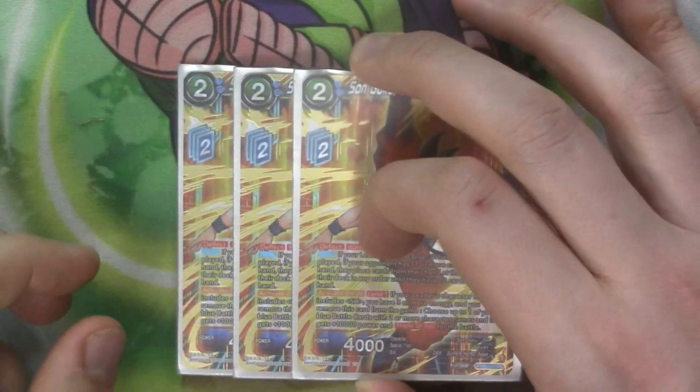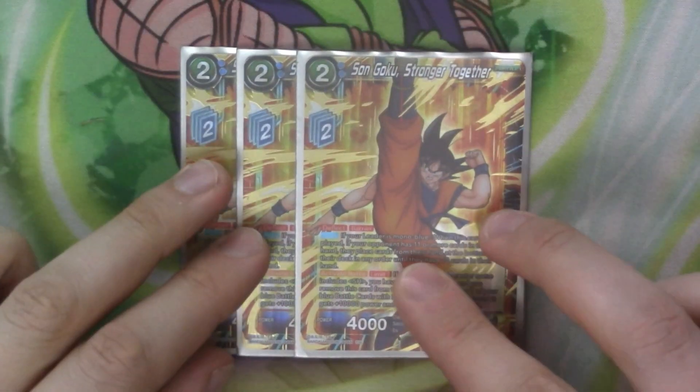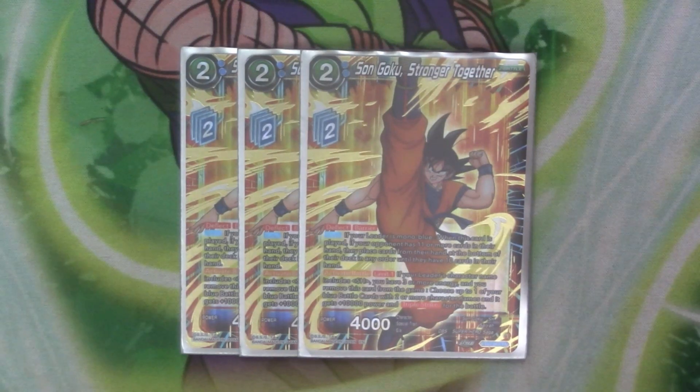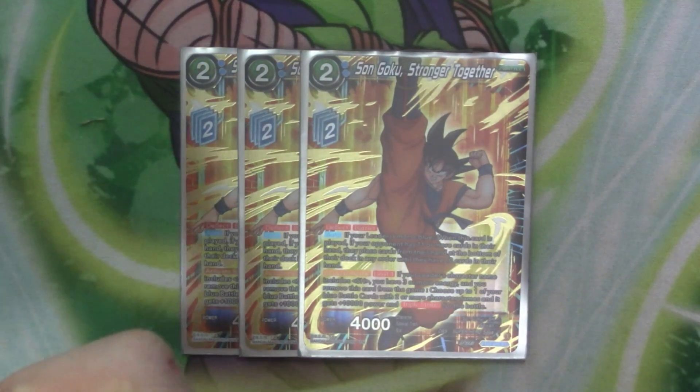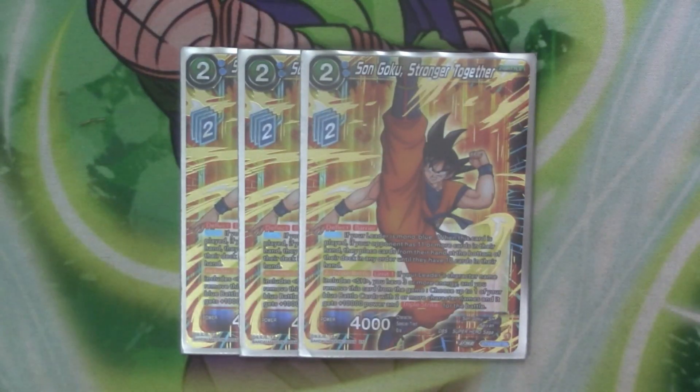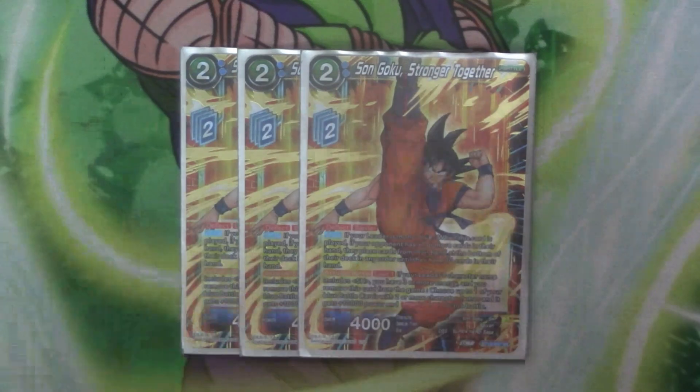And then we have three copies of our aforementioned Goku. So two costs, two Z-energy, 4k power, deflect barrier. It does have an auto which, if you're blue and your opponent has 11 or more cards in their hand, they place cards from their hand to the bottom of the deck until they hit 10. It is a terrible auto. But you have it for the active battle skill on the limit one — if your leader's character name includes a superhero and you have three or more energy and you remove this card from the game, you choose one of your blue battle cards with two or more character names and it gains 10k and drop strike for the battle. So in this deck you just target the Gohan Piccolo — that's basically the only thing you go to target with it. It just gives you 10k and triple for a battle when you swing with your big gun.